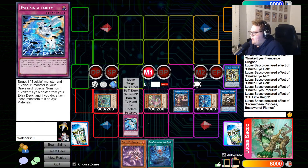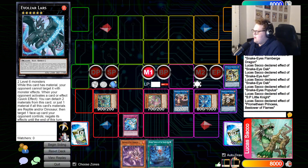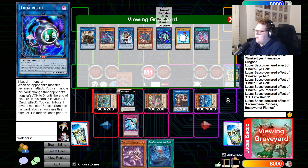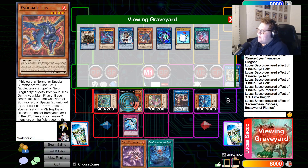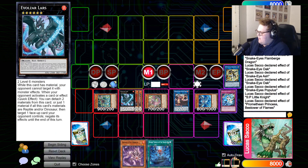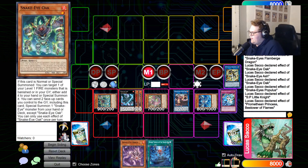We still have our big power play in Evo Singularity to summon either Lars or Dolka — Lars is probably the better option. This gives you a full omni-negate, not just once but twice per turn, and this card is pretty hard to out since it can't be targeted with monster effects as long as it has material.